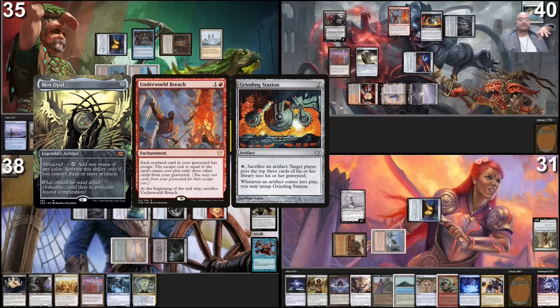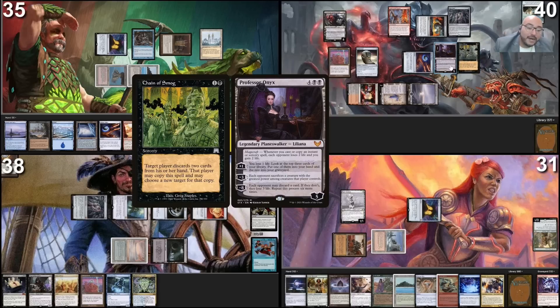We drew two basics with Diabolic Intent — we're going to get a Grinding Station. Cast Lion's Eye Diamond, crack it, then exile three cards to get Grinding Station. Here's the combo: when Grinding Station enters the battlefield, it has a trigger to untap. In response to that trigger, I tap and sacrifice Mox Opal to mill three cards — those three cards and Mox Opal go to the graveyard. Grinding Station then untaps, fulfilling its trigger. Then I cast Mox Opal, exiling three cards from my graveyard — Grinding Station has another untap trigger. In response, tap Mox Opal, add black mana, then sacrifice Mox Opal while the trigger is still on the stack, milling again. I repeat this until I find Professor Onyx, with Chain of Smog already in the graveyard. I need eight mana total. Now with Professor Onyx, I target myself with Chain of Smog — target player discards two cards and may copy the spell choosing new targets. Professor Onyx triggers: whenever a spell is cast or copied, each opponent loses two life and I gain two. I repeat Chain of Smog until all opponents are dead. GGs.